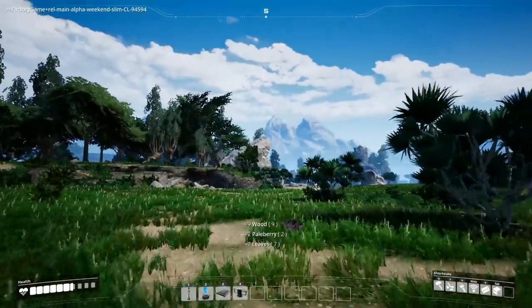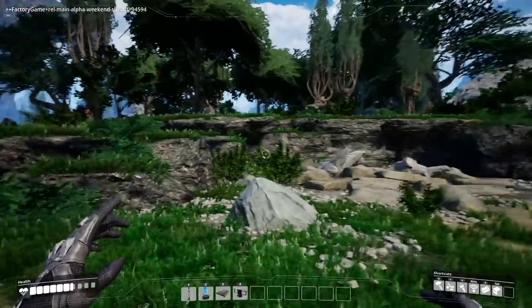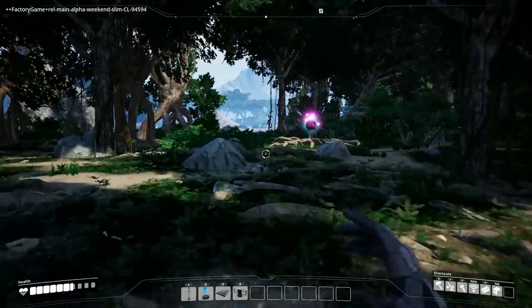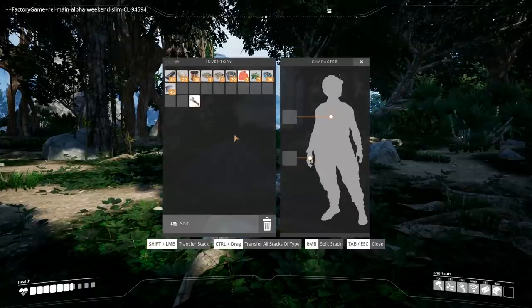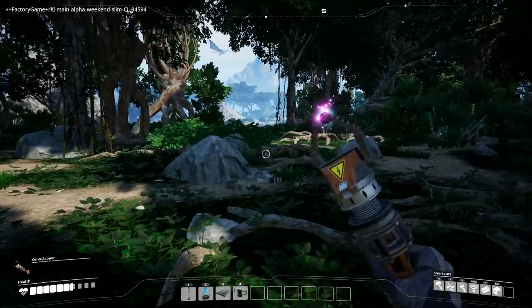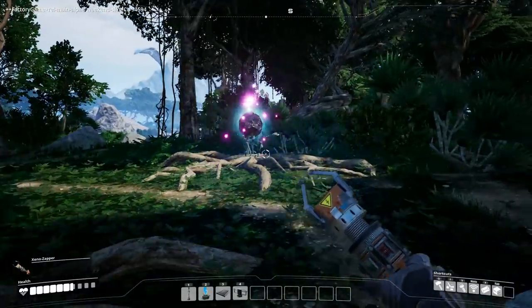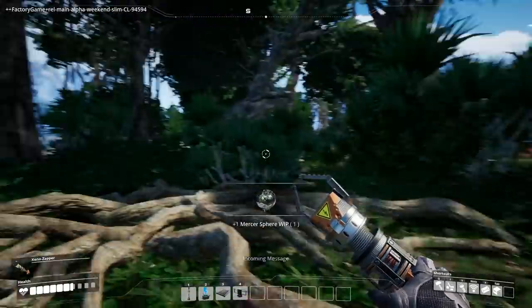Oh, that one though — that's a better green slug. We'll go steal him. Also there's something else right there. What is that? My bug zapper. Hello. Mercer sphere — I got it! Initial scans reveal an inner vein-like structure. Liquid gallium, origin unknown, further analysis required to determine application. Okay, so we must research that.